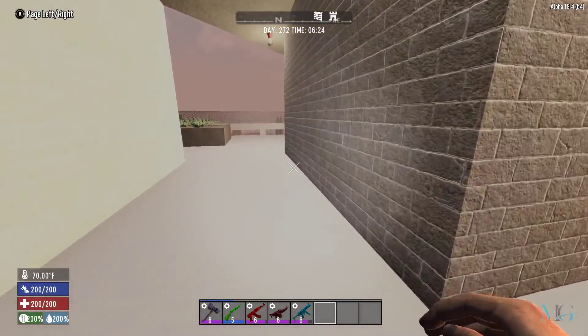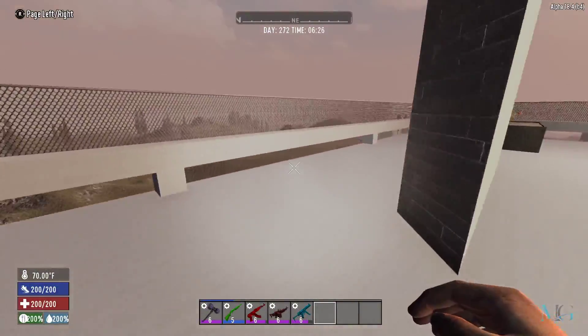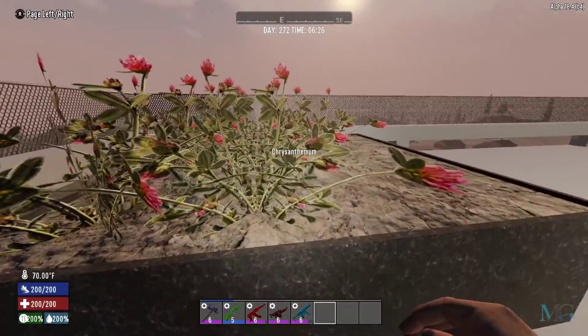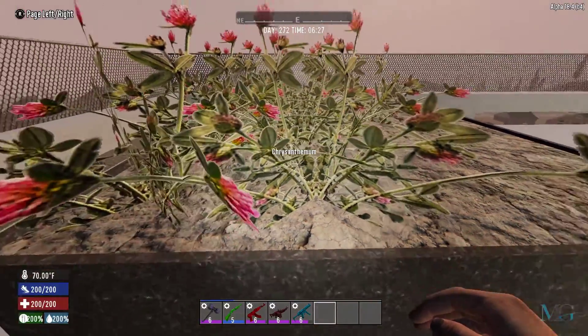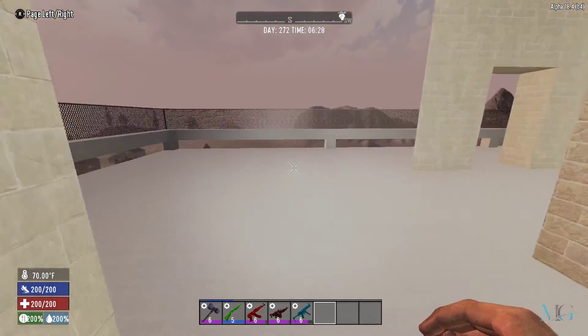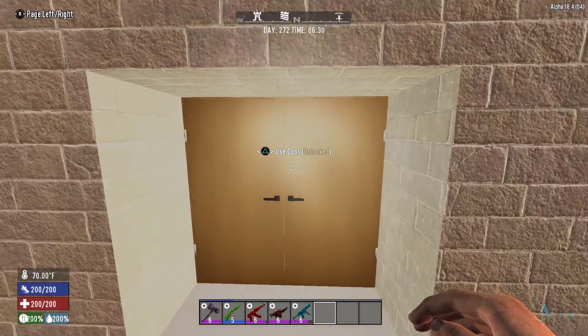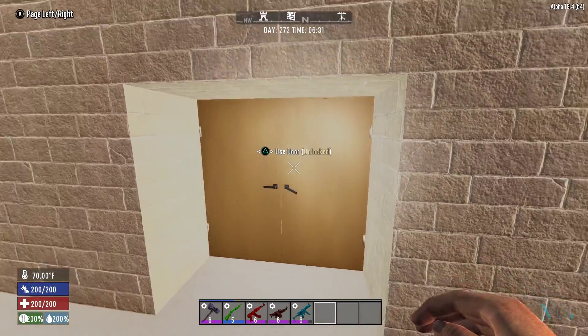We're on top of the skyscraper — we're going to come downstairs. We've got a bit of a farm up here: some aloe vera plants and some paint plants, because that's what they make — paint. We're going to come through the double doors which the new mod added.